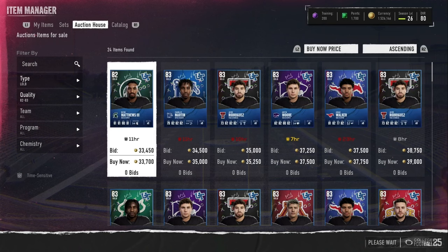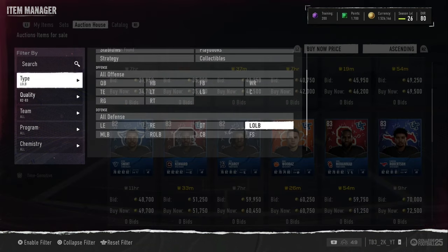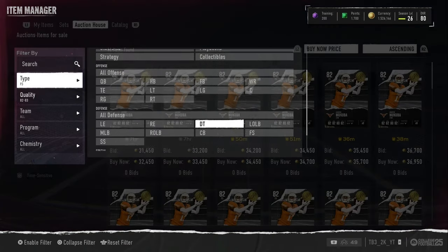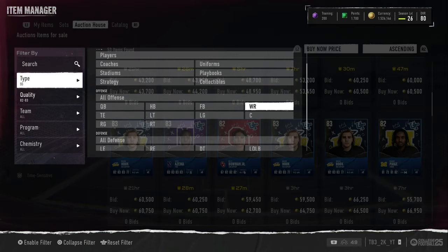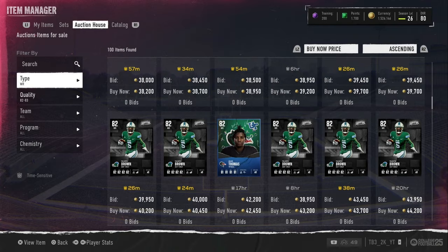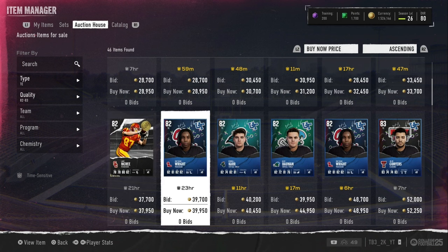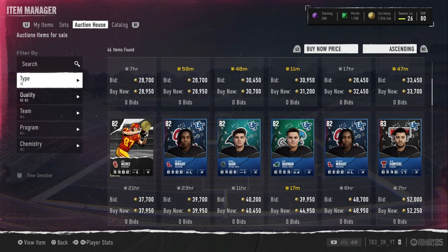The 82-83 cards are better — way better on content days when content releases. They were going crazy today. You go position by position the same way, and you can see there are bigger profit margins on these cards, but they also cost more. There's a lot more risk on these cards because they can go down. For example, a3 wide receivers go for like 60k — if you can get them for 40k, that's a big profit. Tight ends: if you get an 82 for 30k, that's a 6k profit right there.